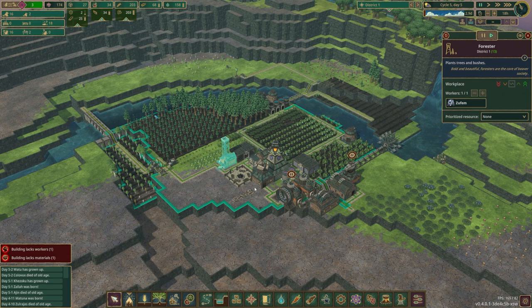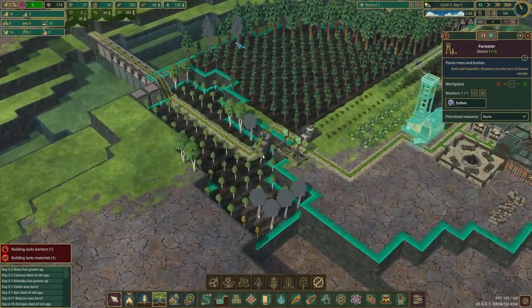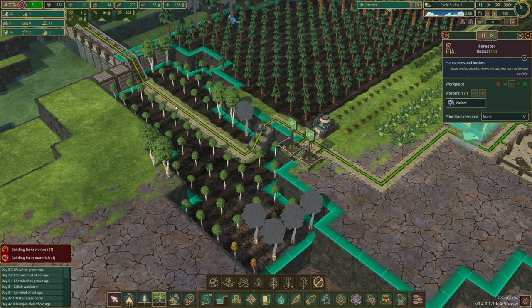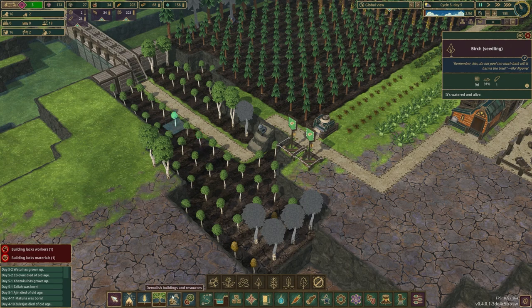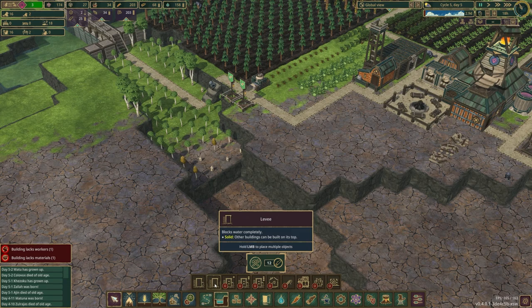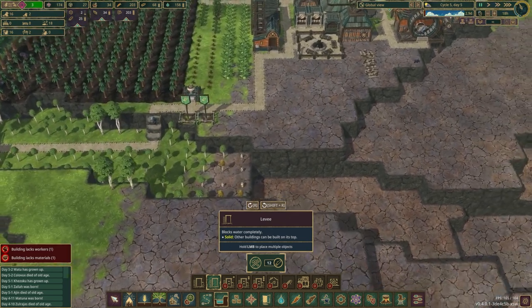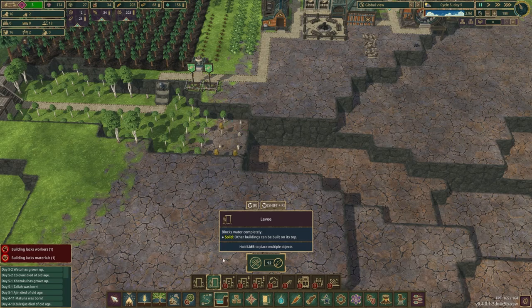I had kind of forgotten about the mangrove trees, but you guys reminded me in the comments — these things have to be grown in water and they can produce some seeds or fruits after they're fully grown if you don't chop them down. So I think it would probably behoove us to plant some of these in a place that can be flooded, like right around here perhaps. A lot of these trees are about to grow.